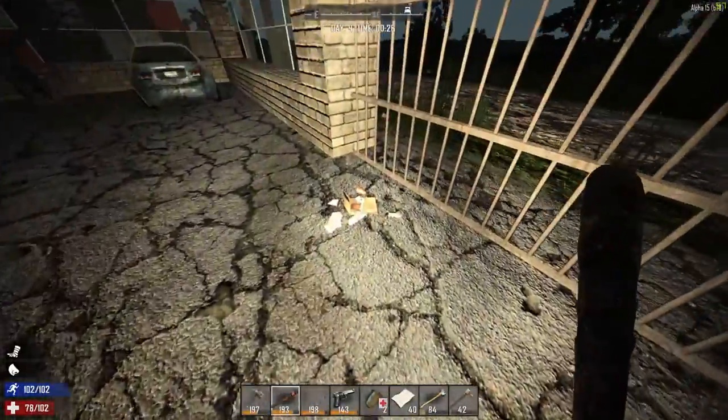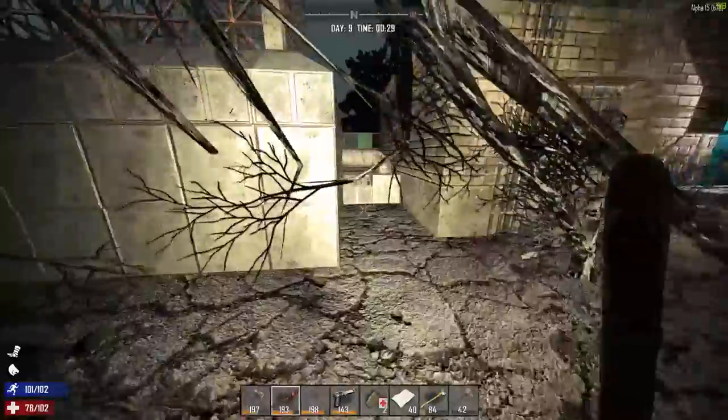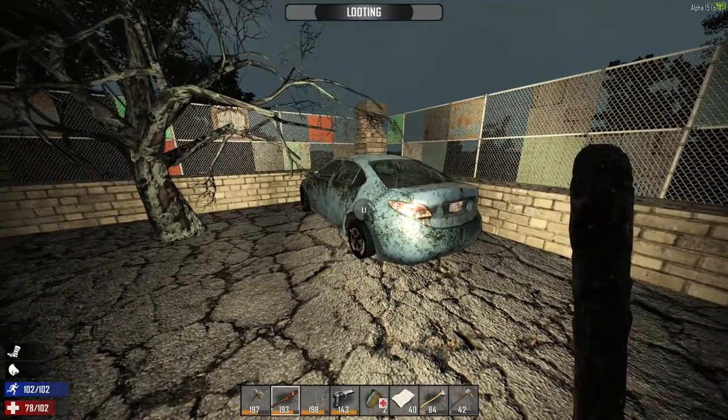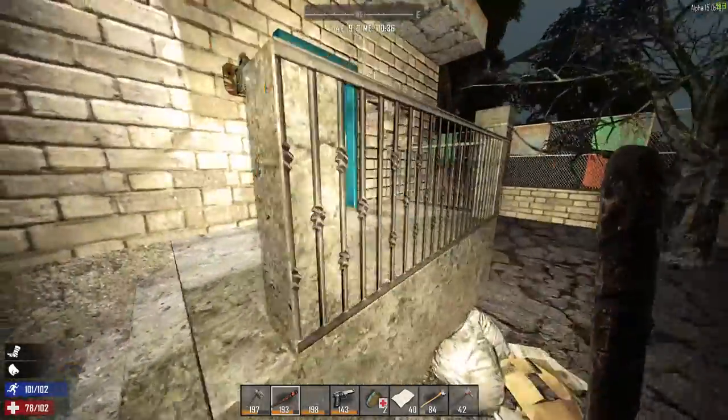In Navezgane there are also a lot of new points of interest, and I think most of them carry over into random world gen as well — you'll see a few of them in the background. That's really all I want to cover for the worlds; there's a lot of other stuff to get to.